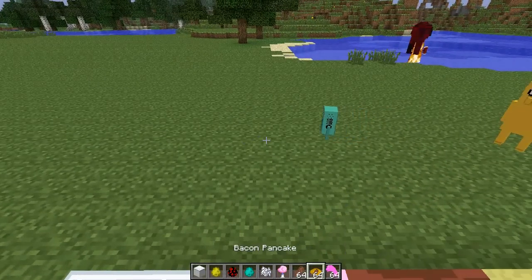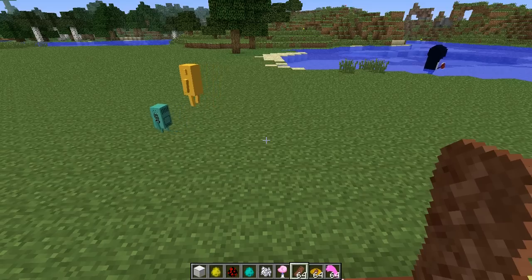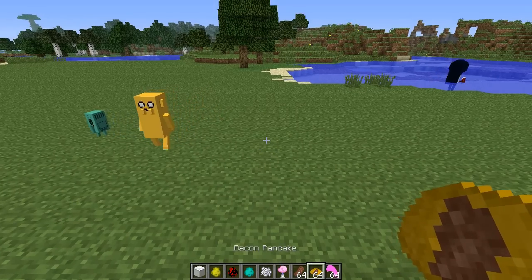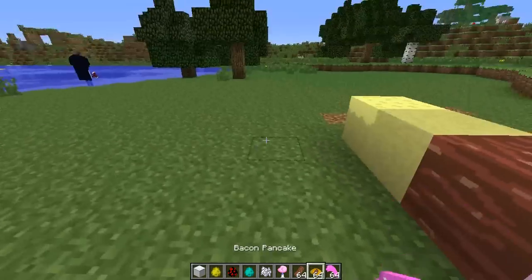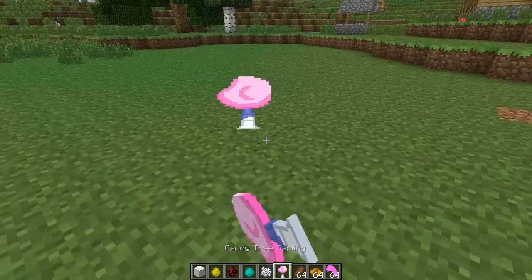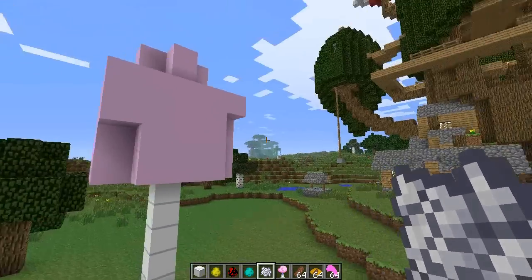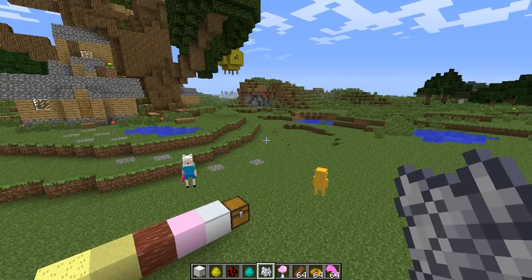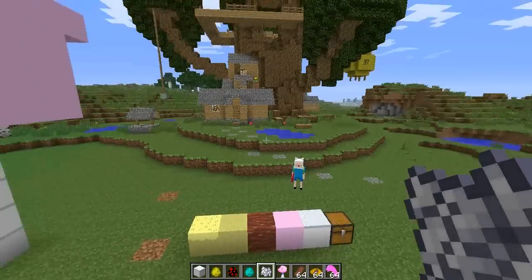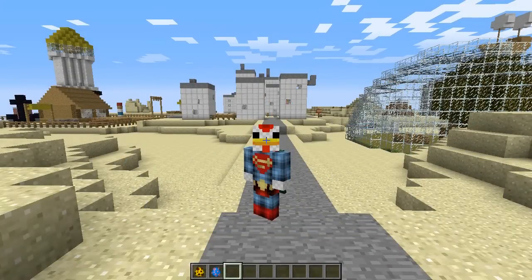There's also food — bacon! A mod with bacon could not stay outside of a top 10 list. There are bacon pancakes, bubble gum, and a candy tree sapling which if you bone meal it makes a beautiful candy tree. I think this mod is still a work in progress and has a lot more aspects to come from Adventure Time, but I really love it and that's why it deserves a spot at number 9.